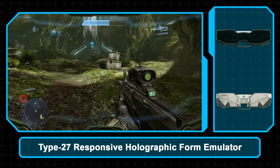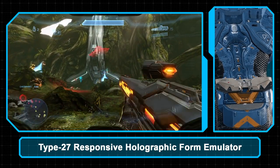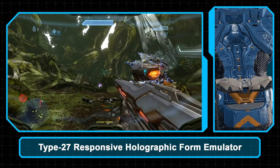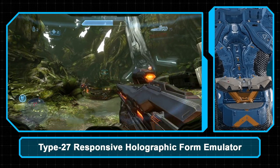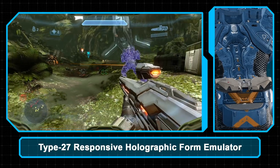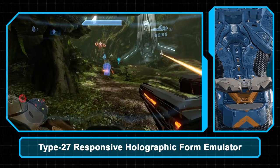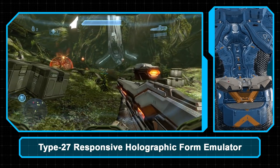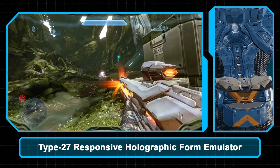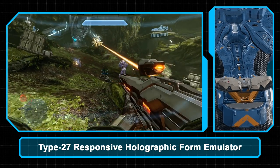Next is the Type 27 Responsive Holographic Form Emitter — the T27 Decoy Package, or Hologram. Reverse-engineered from a similar piece of Covenant technology, this device creates a near-perfect holographic copy of the user that walks forward and draws attention. The hologram will dissipate if shot, if it reaches its 10-second lifespan, or if the user deploys a new hologram before the previous one dissipates. The hologram fools most eyes, but thermal enhancement can reveal the decoy as a fake. This module saw extensive use by Skirmishers during the Covenant War but doesn't see much use outside of Spartan Operations in the post-war era.